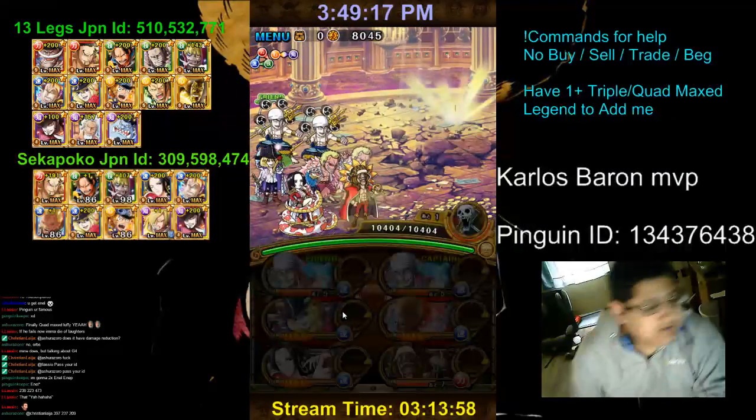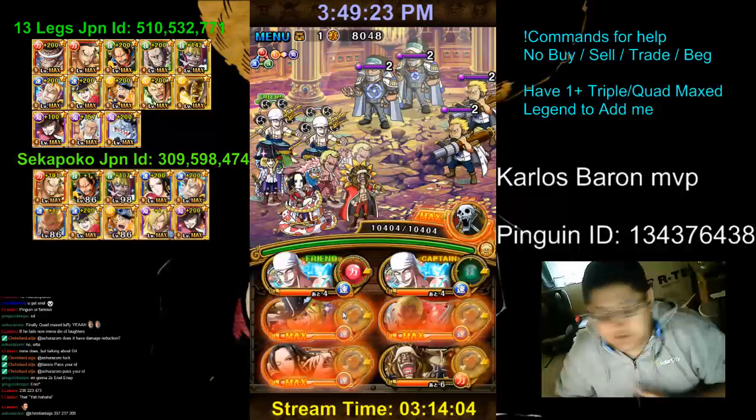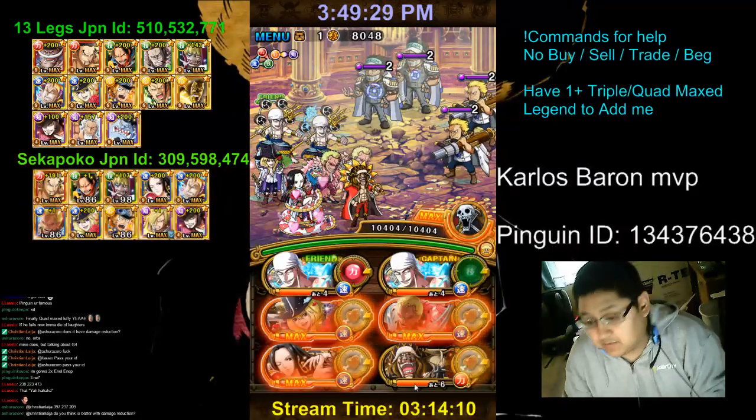What I also found is that anybody who has higher than 4 combo hits is actually detrimental to Enel teams, because of the turtles. So you want to get as low combo hits as you can, especially if you're fighting turtles and trying to eat all the meteorbs there.